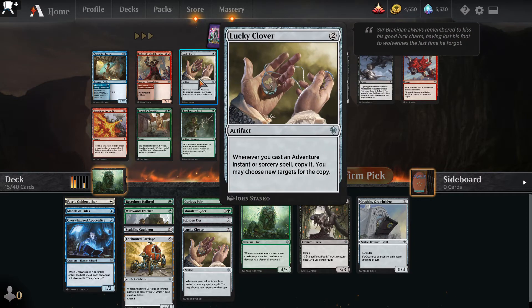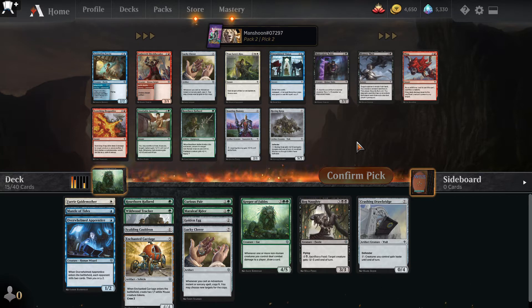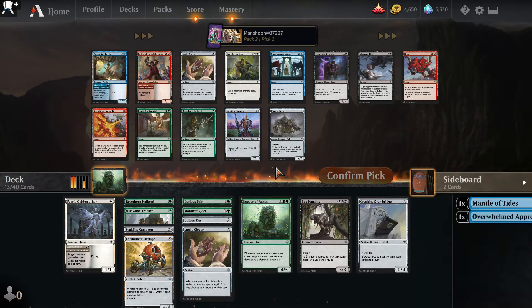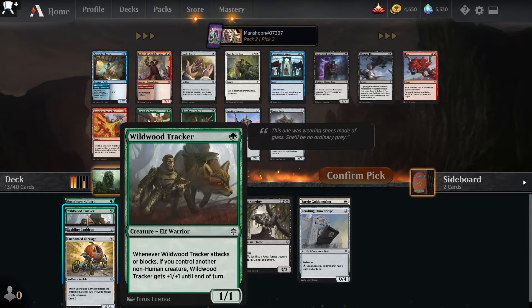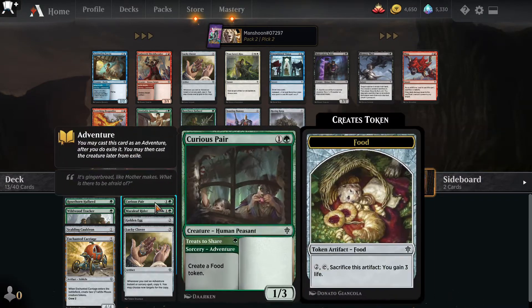Oh my gosh, another Lucky Clover! There's also a Scorching Dragonfire. I don't really want to take another Lucky Clover — that's great for sure — but Mantle of Tides and Overgrowth of Princess are probably not making this deck. I feel like I'm leaning towards white-green. It's not too late to just be red-green though. I kind of want this Scorching Dragonfire — it's an excellent card — but I don't really have the payoffs for double Lucky Clover currently. Maybe it's just back to white.